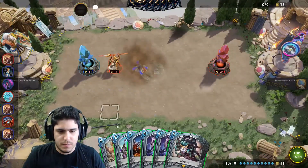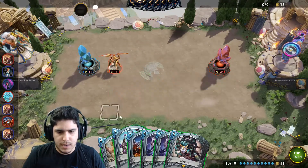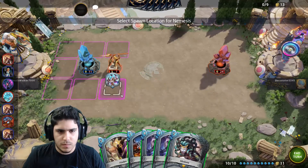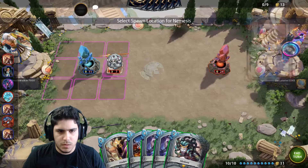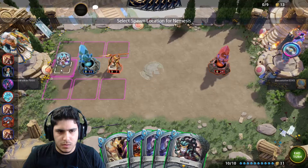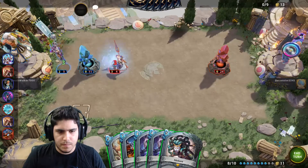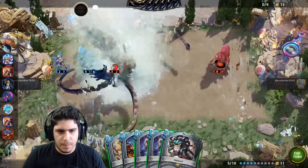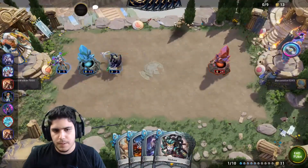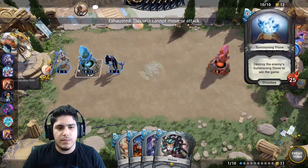There is an Athena — so put it in half. Release the Kraken! So the Kraken is going to be a problem. Man, I'm dying really fast to a Kraken here.